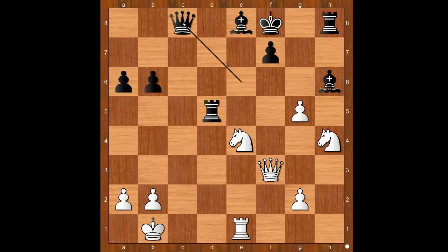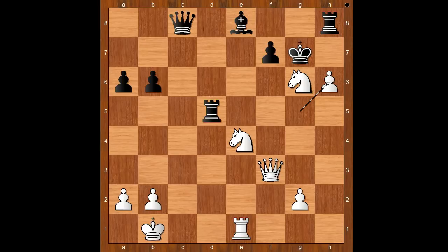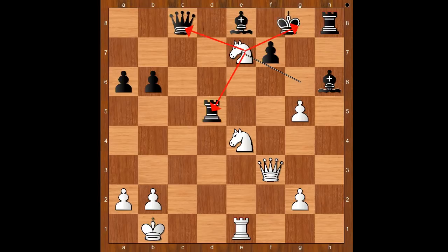Queen takes on c8. But now this is a little puzzle — how would you continue in this position if you had white pieces? Please pause and find the best move for white. I played knight to g6 check. King to g8. If king goes to g7, then g takes on h6 check. So king to g8 was played. And now white plays the obvious — knight to e7 check, forking the whole family.